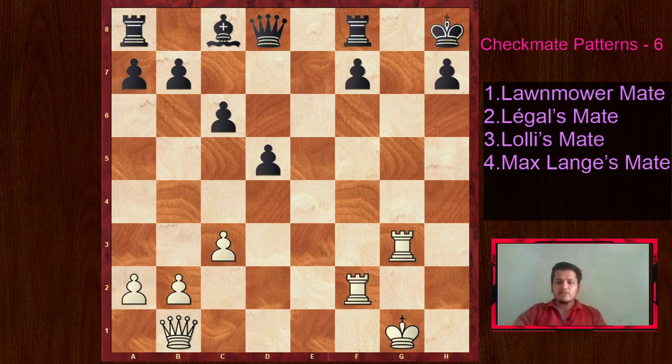Let us start with the first pattern, the Lolly's Mate. This is an introduction position. In this position it is white to move and win. In order to achieve the checkmate pattern we want, we often use tactics. Here the tactic will be mostly clearance - we want to clear the H file, similar to how we open up the H file in H file mate. Instead of slow attacking moves, we have an immediate checkmate in almost 3 to 4 moves.